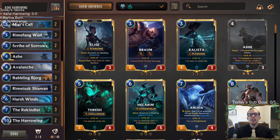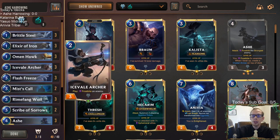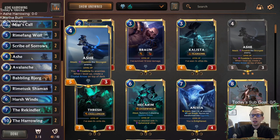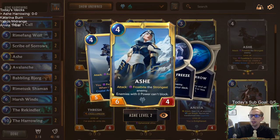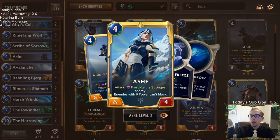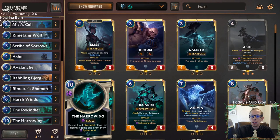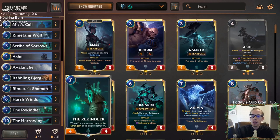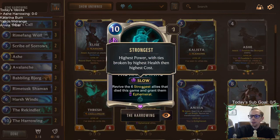Welcome everybody on Twitch chat and YouTube for some Ash Harrowing, but a little bit different version than what we've played before. Our game plan is the same — we're trying to get as many ashes in play as possible. We're trying to level up Ash, because whenever you level up Ash it's really powerful: you attack, you frostbite their strongest enemy, and then it can't block and attacks for a lot of damage. We're pairing Ash with Harrowing — we want Ash to die, then use Rekindler to bring back Ash, and eventually use Harrowing to bring back a bunch of dead ashes.